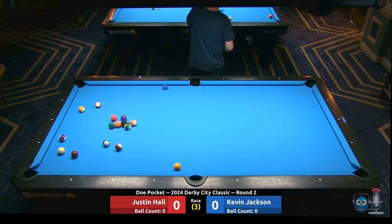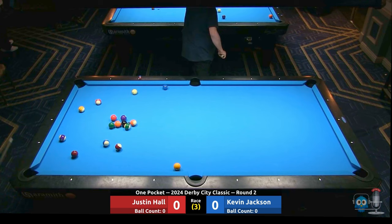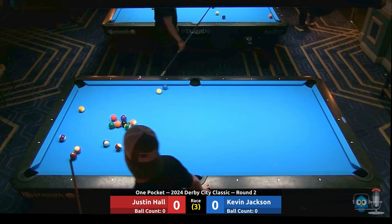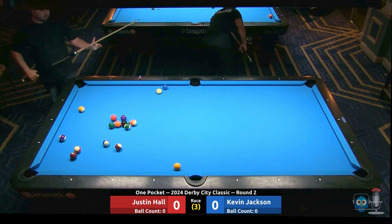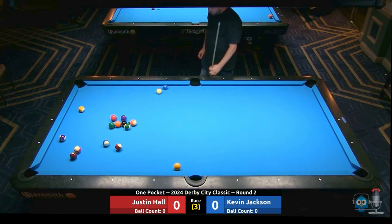I haven't seen Kevin play, but I know J. Hall is a real threat from most places on the table. Coming back across the table — might have been thinking kiss off the seven. I like that idea. Ends up right around the two. That's going to be a more difficult cueing position. Looks like Justin's just going to kick here.